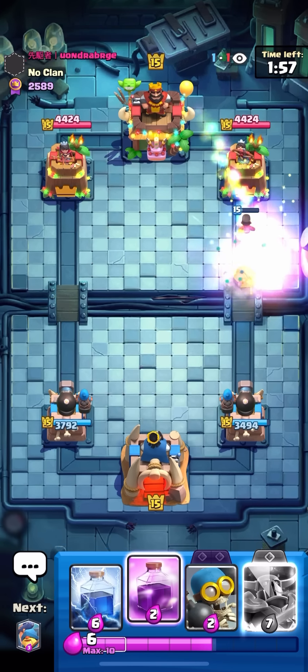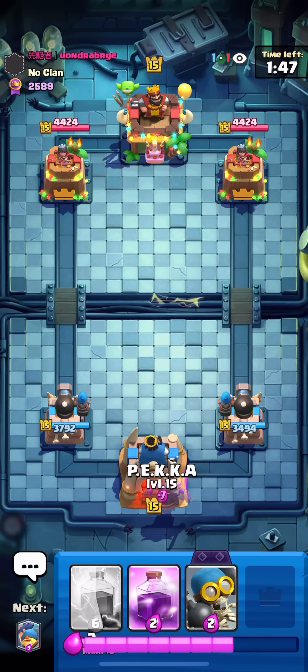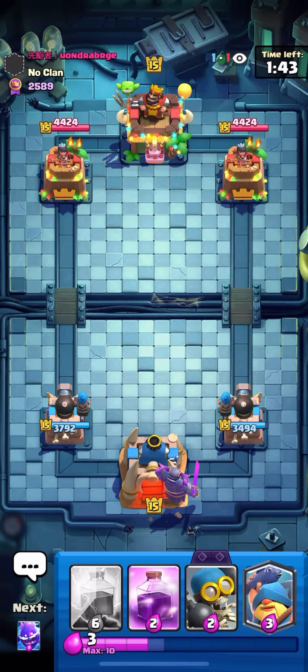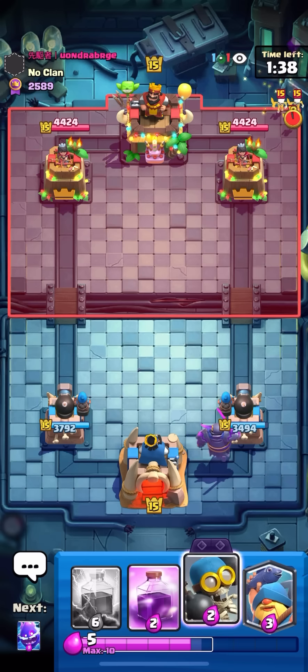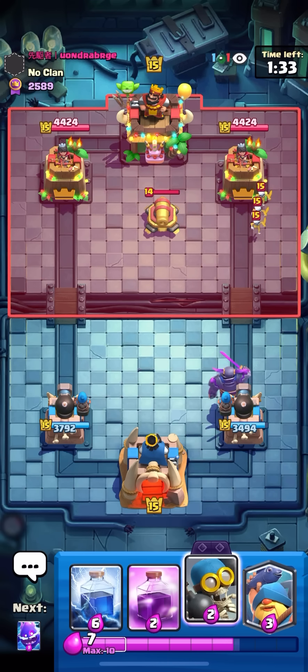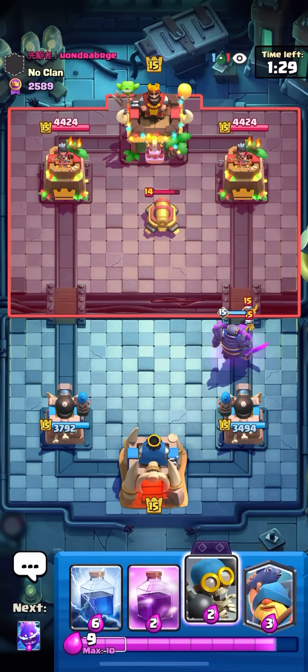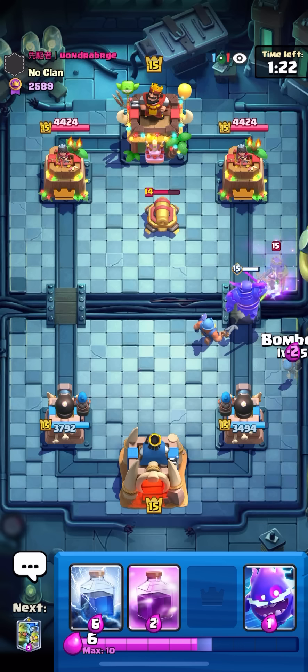He has a Rocket — okay, the matchup just got a lot better actually. I think I'm gonna PEKKA in the back because he has a Queen, but I can defend it — I can Fisherman high, make him pop the ability, then Bomber late or something. Skellies in the back — nice heals for the PEKKA. Maybe two hits at least — okay, one, two — oh, all three hits! I'll take that.